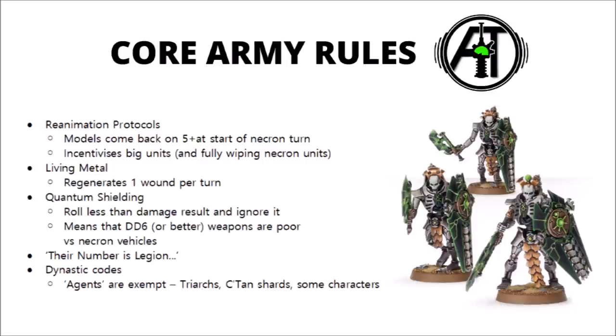The roll can be further augmented by Crypteks, giving it +1 to the roll, and there are a couple of abilities that allow you to roll twice for it, such as the Necron Lord Resurrection Orb or the Ghost Ark. For the Necron player, this generally incentivises taking large units — whether that's 20-man warrior blobs, 10-man immortal blobs, or units of 6 destroyers.